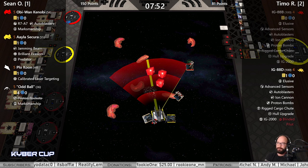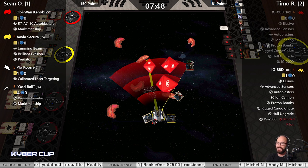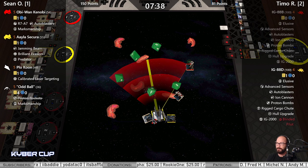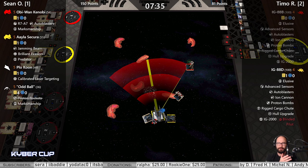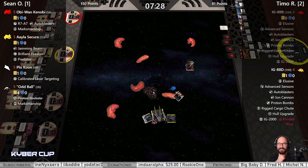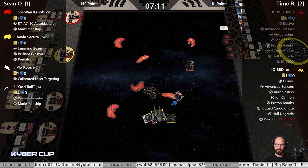He's got a long-range shot into Obi — double crits. Obi with five dice, gas cloud evade, evade token, force points — he's fine. Seven and a half minutes left in the game. Elusive is off right now — he did a blue maneuver this turn. Seven minutes left.